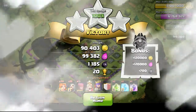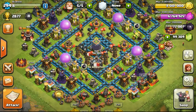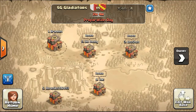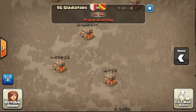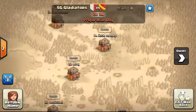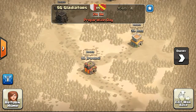Just want to update you guys about the war. As stated in my previous video, I'll be back with my farming clan SG Gladiators. I'm back with them now and we've started the war search. We are matched with a Japanese clan. Looking at their clan, they have 25 Town Hall 10s and the rest are Town Hall 9s. For us, we have more Town Hall 10s - we have 27.